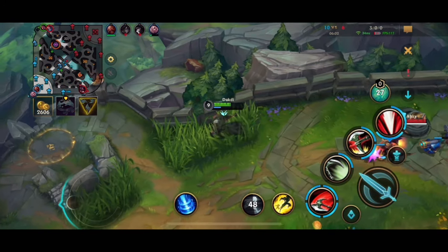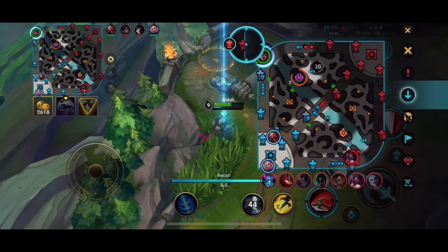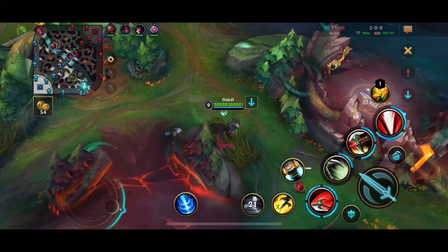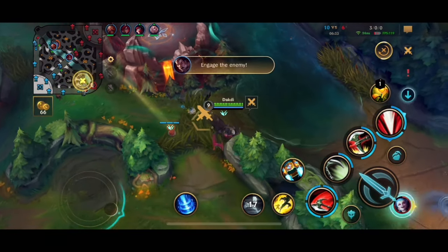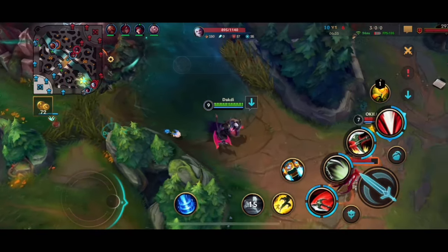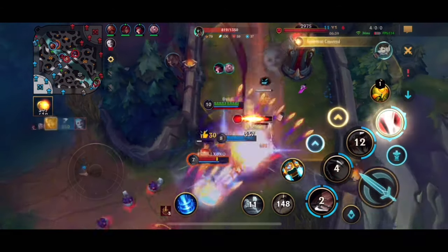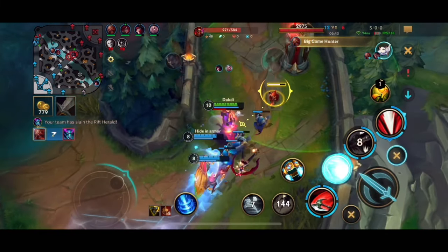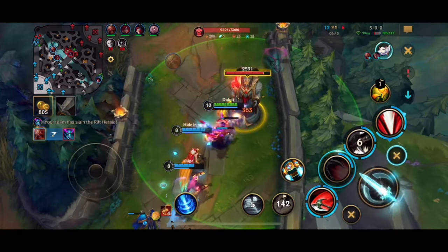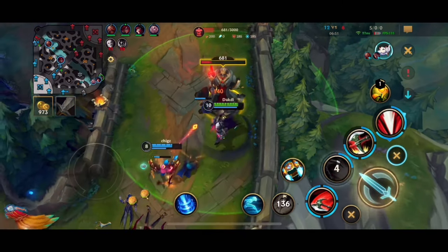Afterwards you want to use your lead to help the team. My bot lane keeps losing so we go for the gank and secure a double kill. Rakan gets a nice ult, we take the tower as well — good trade. Jungle gets a kill too, I think we make a nice comeback here.